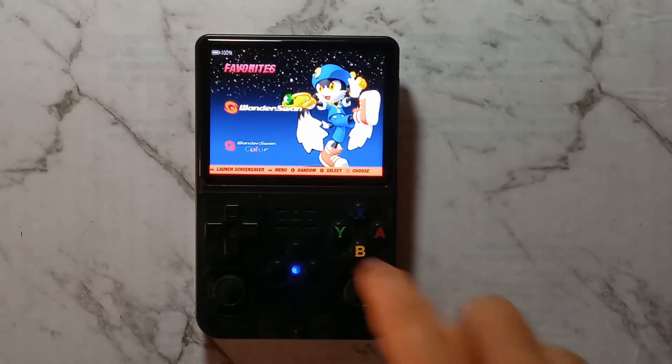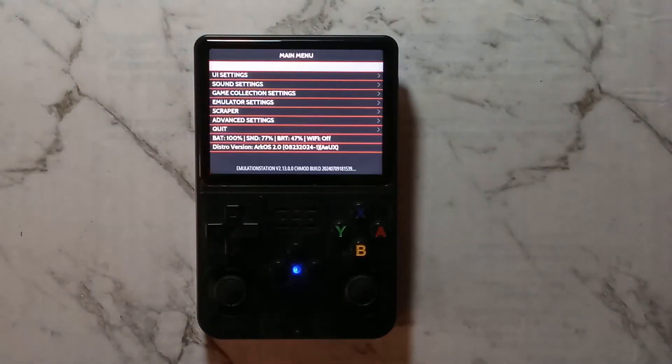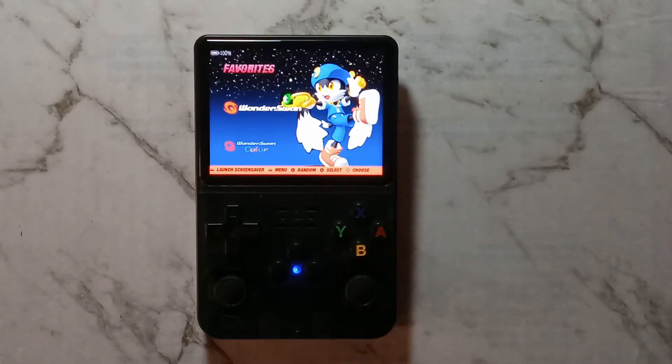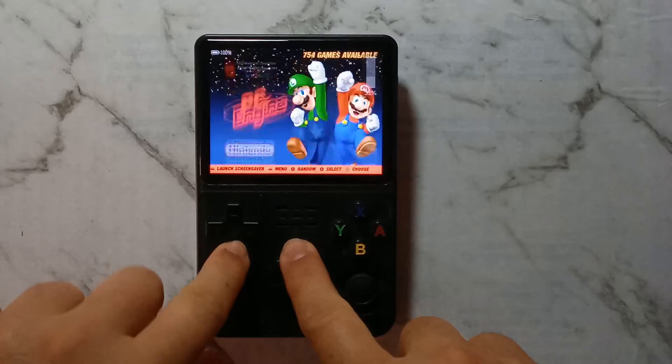To do a safe shutdown, hold function and press the power button. To access the settings, just press start. To get out of it, press B. Holding down function and pressing the D-pad up or down buttons will change the screen brightness.